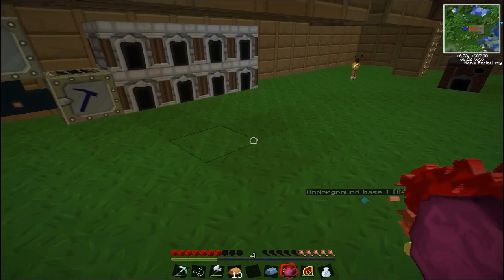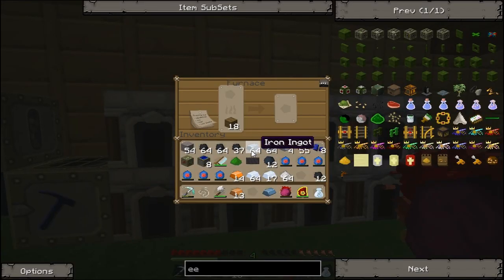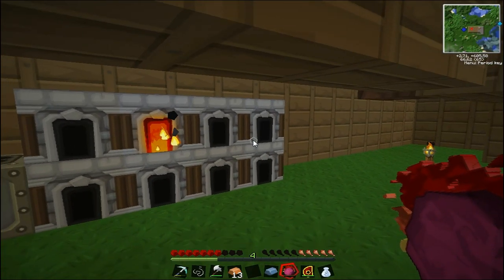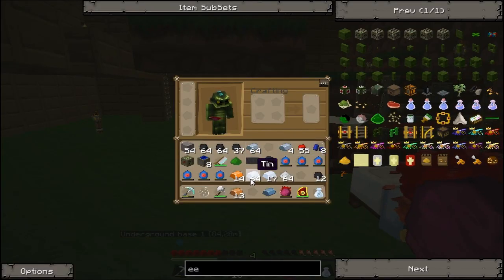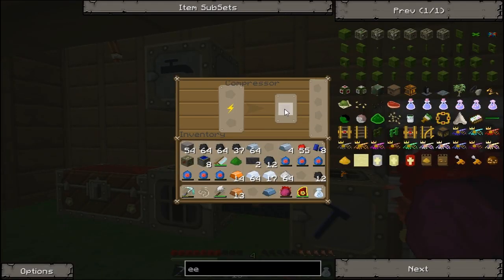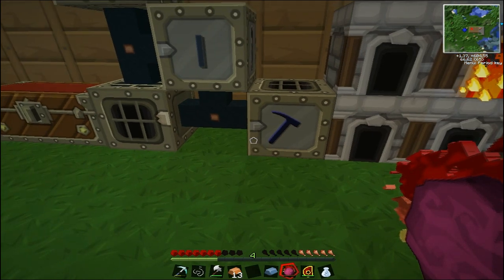Now I need to make a metal block: bronze, refined iron... and tin. Okay. This is tough.